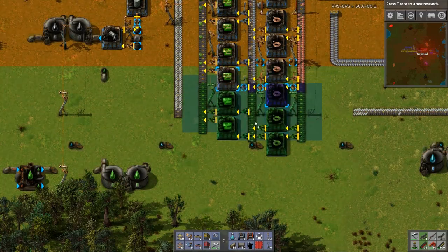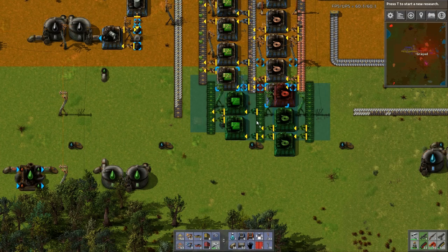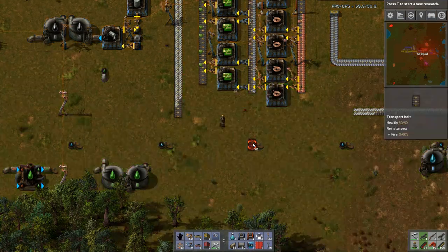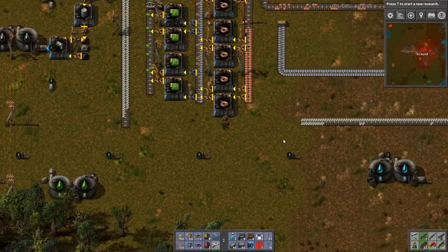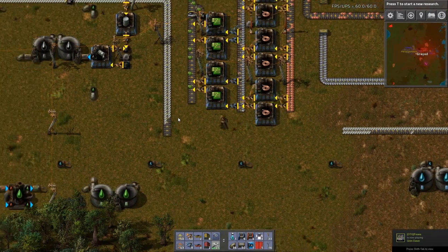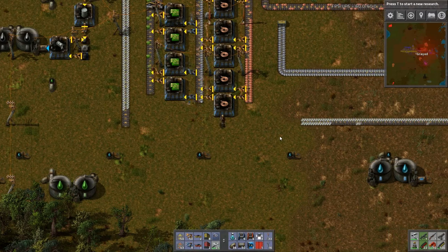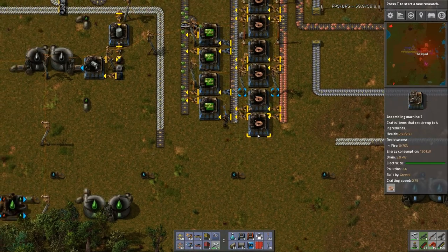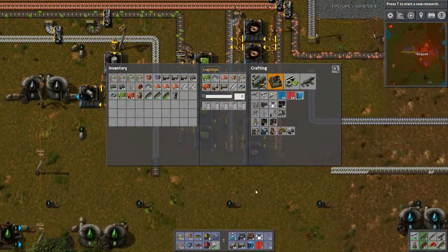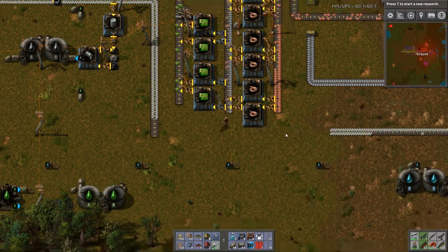If I put this here, the water line is going to interfere. That's going to be a problem. And then I have to somehow get the steel over there as well. Actually, before I do anything... let me look at this... yeah, that blueprint's fine. Okay, let's put these back down.